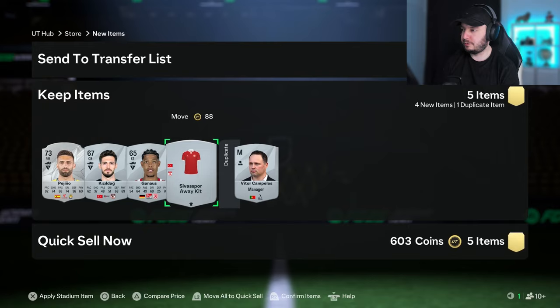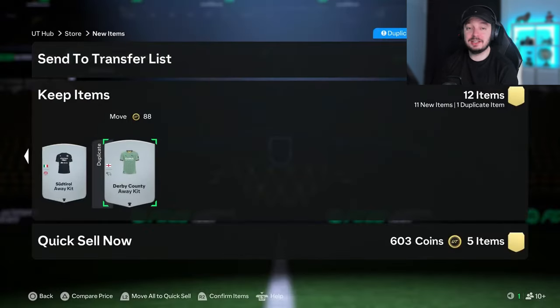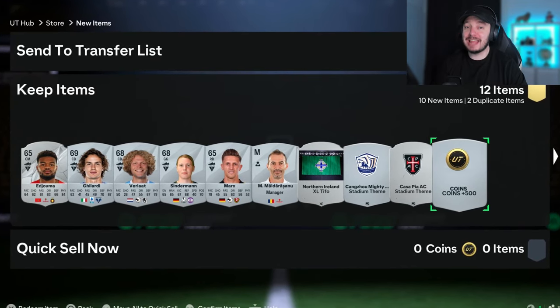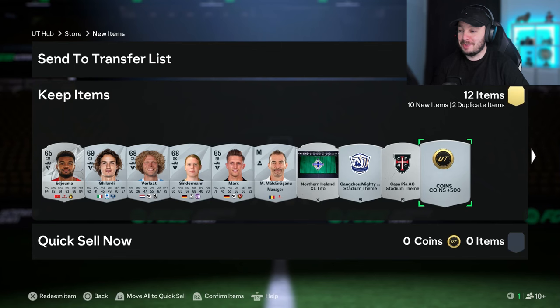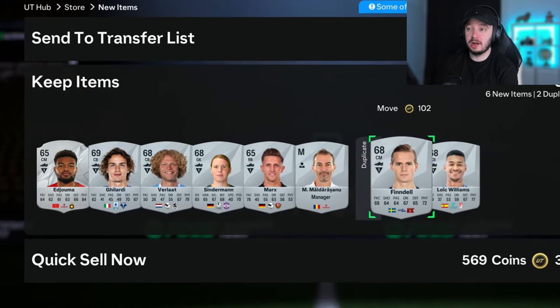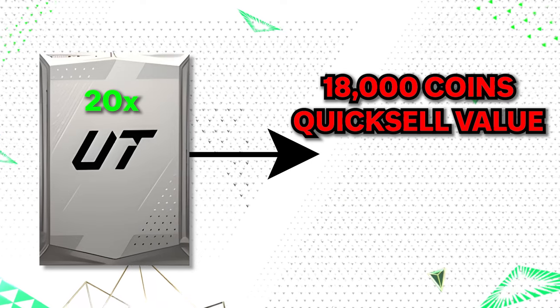Listing this one for 500. The transfer list is now full, so we have to quick sell a few items that probably won't sell to make space - this way we can list the players from the next pack. This is going to be the last pack. We didn't get an inform, but we do have five players in this one plus 500 free coins, which means there are two more players at the back. It's either three, four, or five players, then seven players plus coins or a pack - and we got it in our last pack. So we only have three items to quick sell plus the 500 coins, and then we have all these to sell. So far we have a quick sell value of 18,000 coins including free coins, meaning we need to make 57,000 coins from the transfer list.